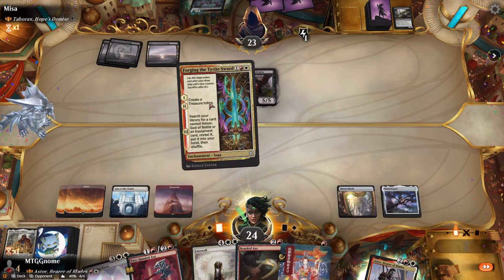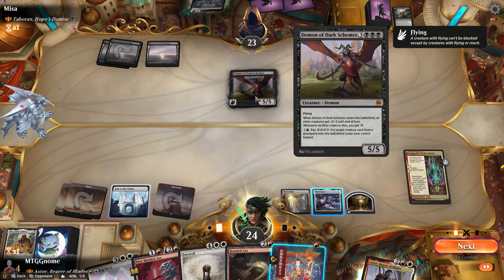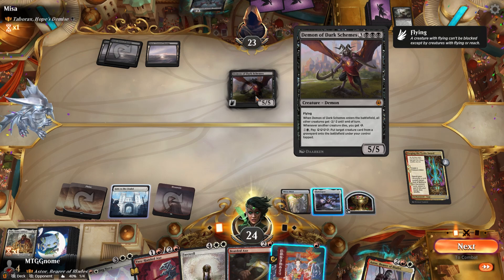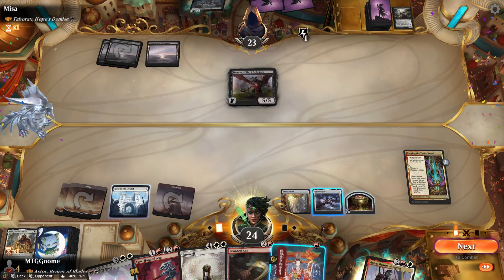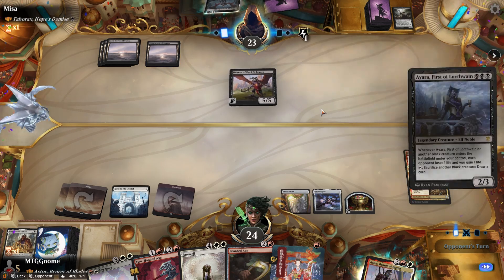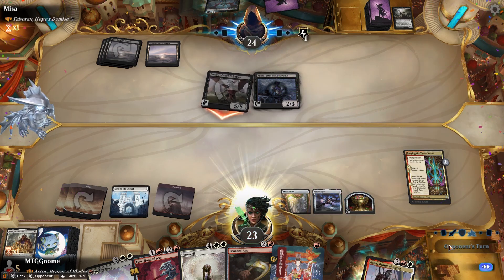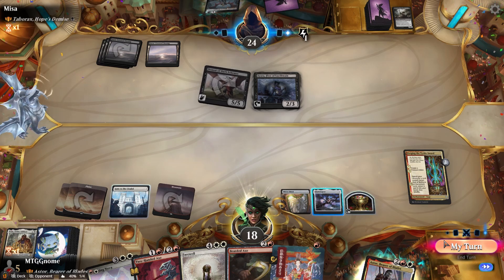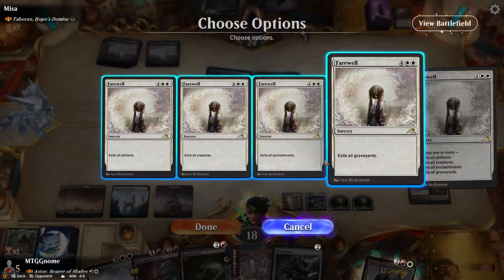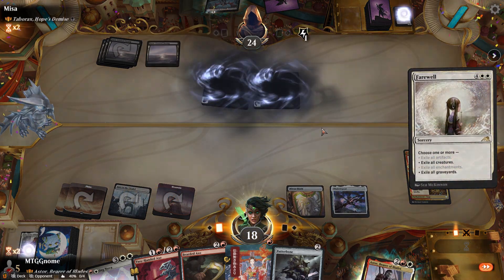If we could draw a land that'd be great. Let's play the Forging. Demon of Dark Schemes: when it enters the battlefield all creatures get minus two, and whenever another creature dies you get energy. We're going to play Farewell — all graveyards, all creatures. Let's get those graveyards out of there. This is just a janky deck, really janky. No way this is real.